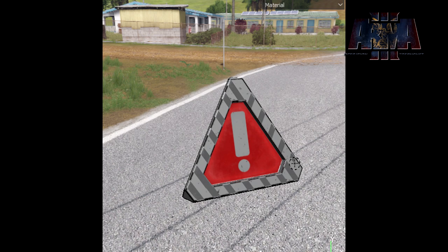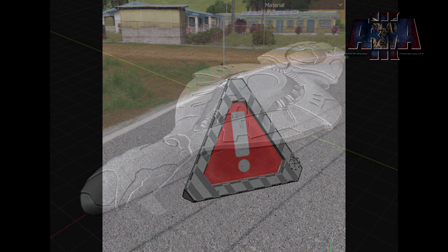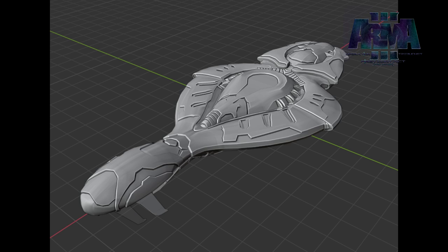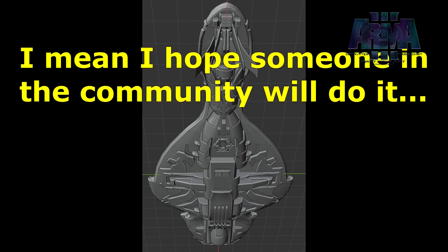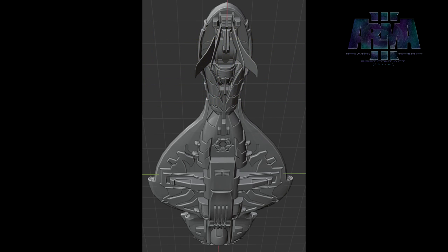That brings us over to First Contact, with some big news. First, we've got images of the CRS Cruiser which Drake is picking back up - he's going to try and get it ready to be used as a static prop as soon as possible. It won't have any collision, but basically it's going to be something you can throw up into the sky as a prop. Somebody may end up doing scripting to attach it to a glassine beam or something similar.